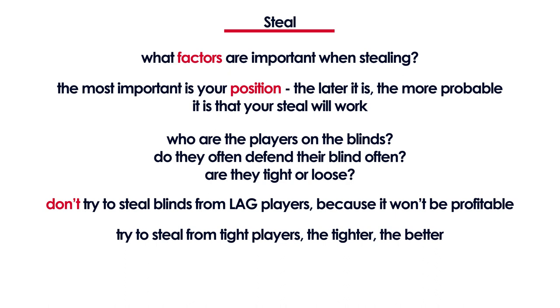What's also important is your image at the table. If your opponents have seen you play loosely and steal blinds often, they'll be more likely to call you, so maybe you should wait for a premium hand to raise. On the other hand, if they think you're a nit — meaning a very tight player — you can get away with stealing more as they'll fear you finally picked up aces.